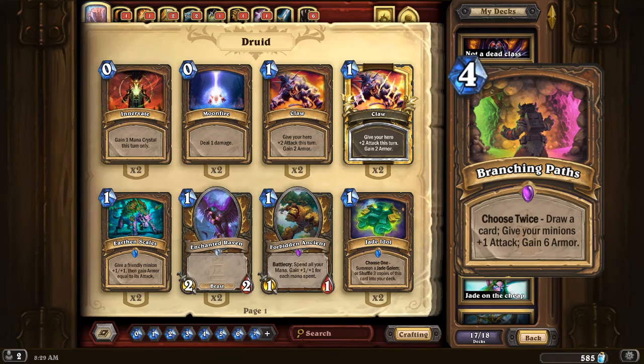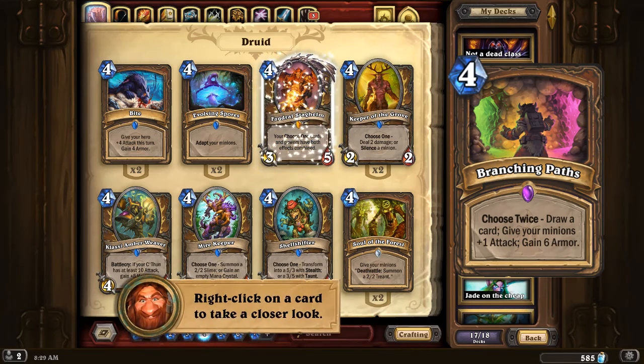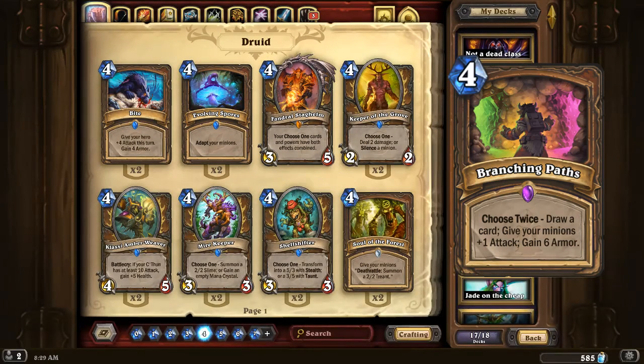The next card is Branching Paths, a new druid card with the effect 'choose twice.' Before anybody asks, it does not work with Fandral Staghelm. Fandral says your choose-one cards have their power combined, but this card says choose twice, so you do not get to use Fandral for this. If you did get to use Fandral, it would be really weird to see how it worked.